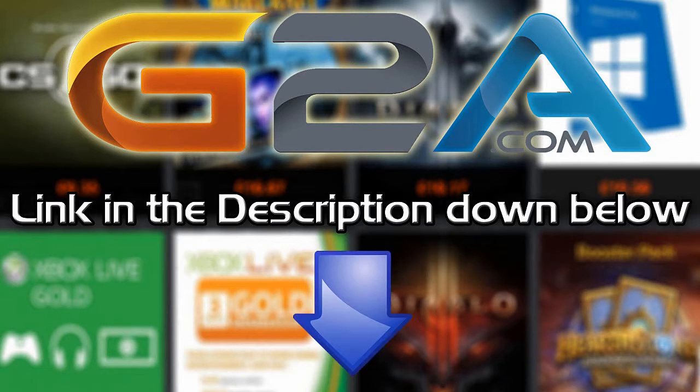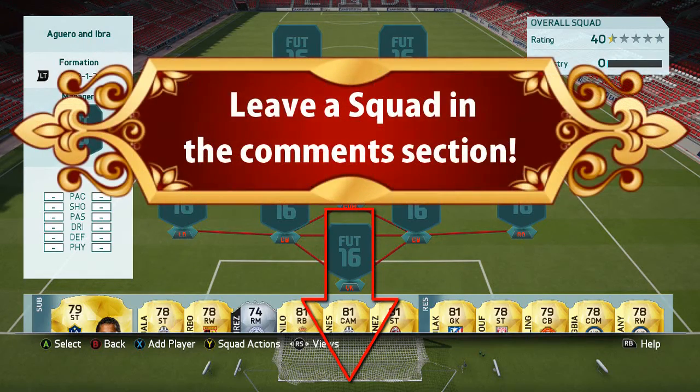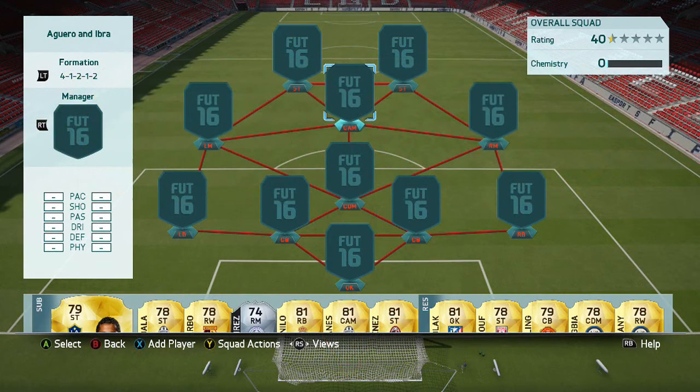If you want cheap Microsoft points and game codes, check out G2A.com — link is in the description below. Before we head into the video, as always, if you do want to leave a squad builder suggestion, leave a comment down below. Make sure you subscribe to my channel if you like what you see, because I do at least one squad builder a week, plus other series and football-related content. But anyhow, let's get into this squad builder.